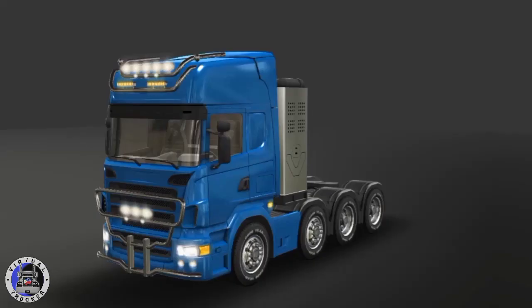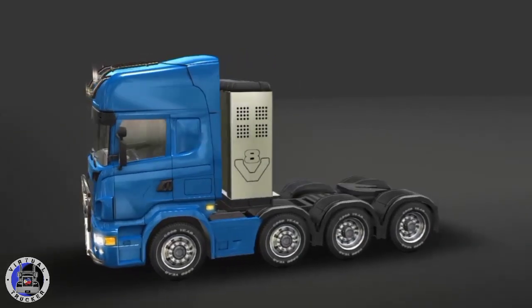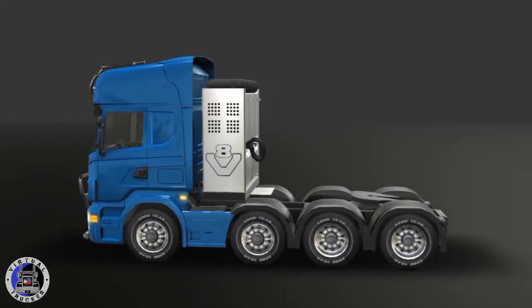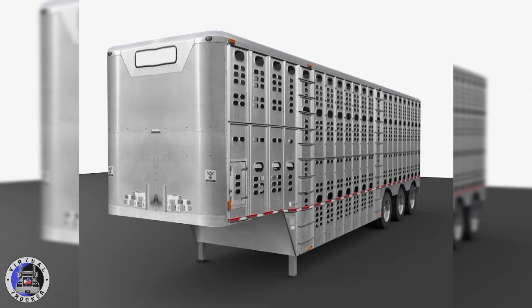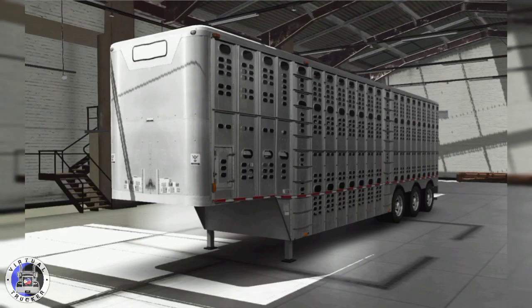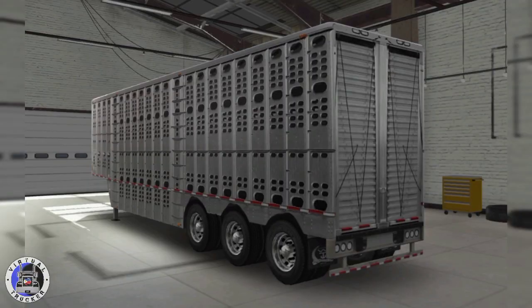The developers just dropped the first finished trailer in this game — this is the Wilson's cattle trailer. Look at the level of detail this trailer has. That is amazing. We get to see the rear side of the trailer — the level of detail for this is just stupendous. This is how the trailer is going to look like inside the game. That is amazing. Can't wait to haul this trailer together with my favorite truck, the Peterbilt 379.